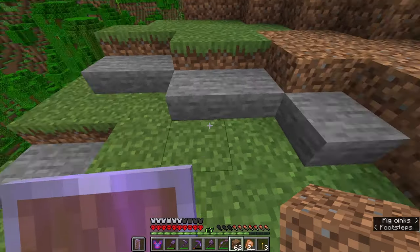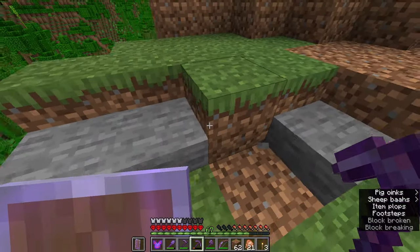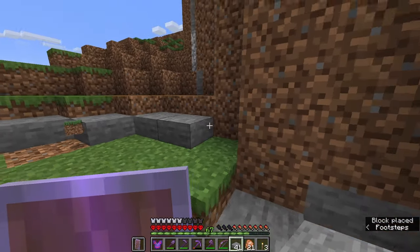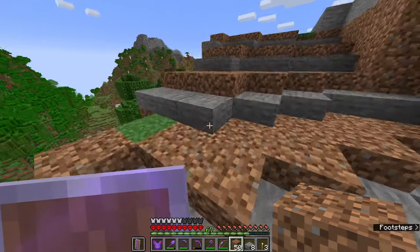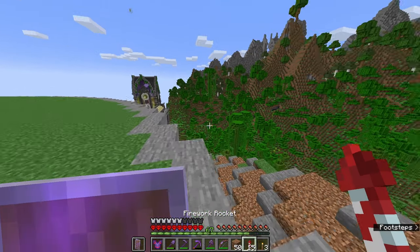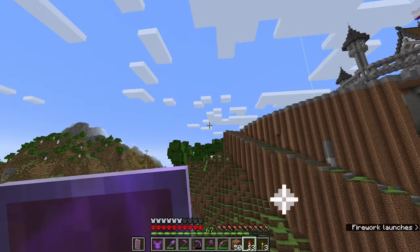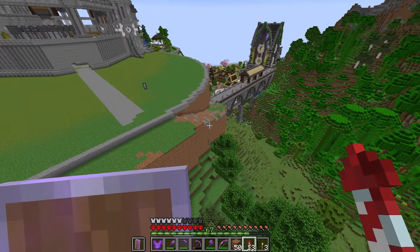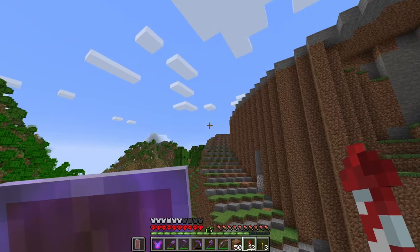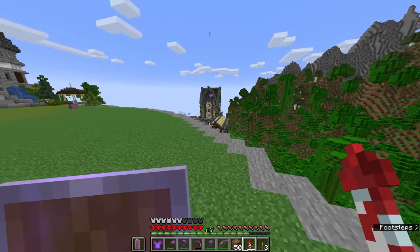I'm going to start at the bottom, work my way up, wind my way around this mountain until I've got a staircase I'm fairly happy with. It's going to be slow going because I need to place down the blocks, see what they look like, and change them as needed. And finally, I have a staircase going all the way up to the top. Looking down on it, it actually looks really, really good. I love the way that it winds around the mountain — it's coming down very nice and even. People visiting the castle will be coming over the bridge over here, and I'm really happy that we finally have a purpose to our bridge.